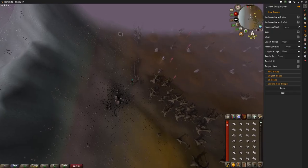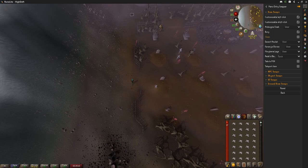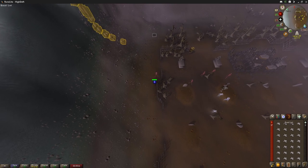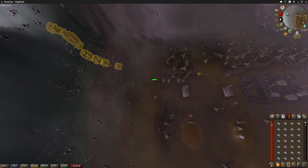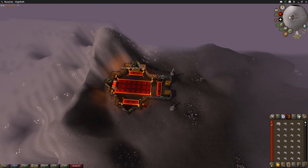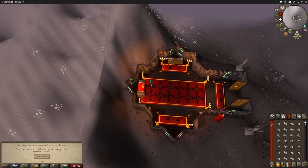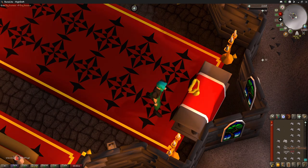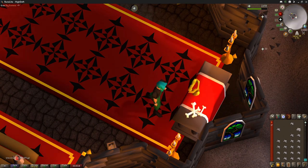One thing we did is open up the menu entry swapper to right-click green-light 'bury', so our first click on big bones doesn't accidentally bury them when we're trying to use them on the altar. Now that we're here, you can see that in free-to-play we're unable to use the bones on this prayer altar, so we have to world-switch. Clicking while switching is a little bit faster — level 15 prayer, success.